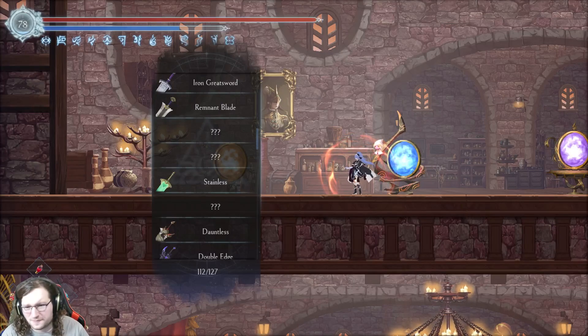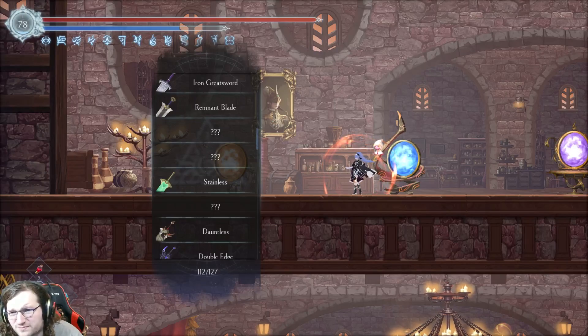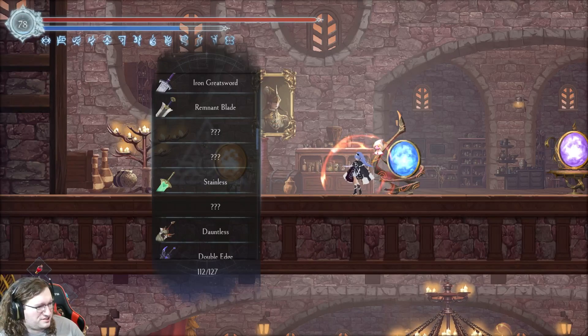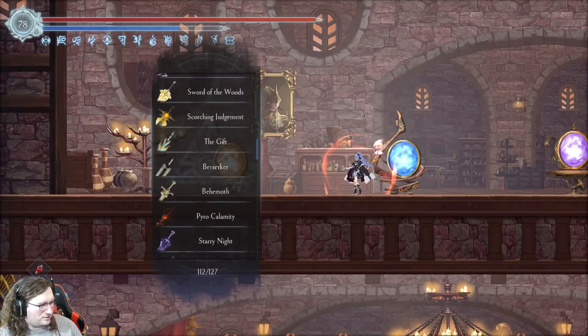There's a lot I'm missing here. Remnant Blade. Judiciary Knight drops the next one in line, which is Judas the Greatsword. Unbreakable Rose — can't get that yet. Calvary, Howl, and Goliath. So that's all the ones I'm missing for that one.